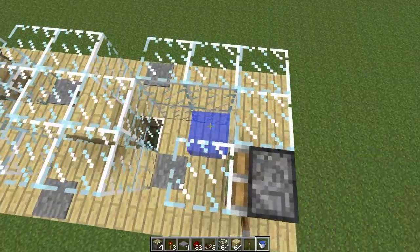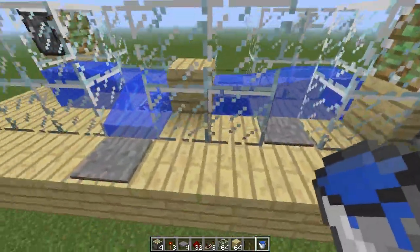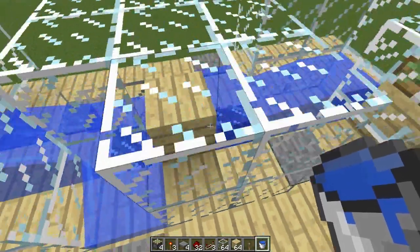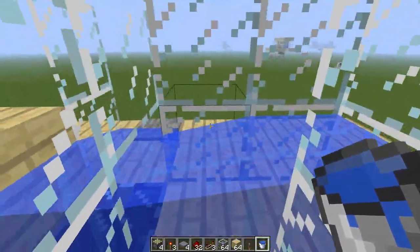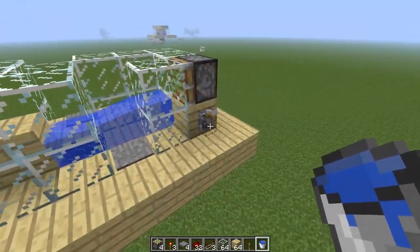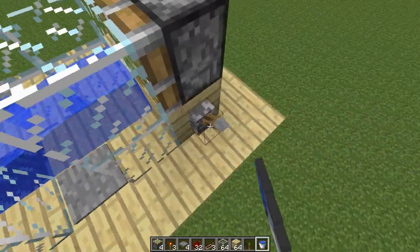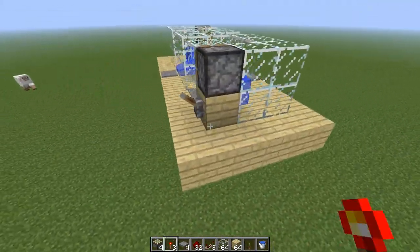Raise the u-shape two blocks higher like so. We are almost done. Now you can drop in the water bucket in there. As you can see, this is your retrieving item side and this is your dropping in item side. So far so good — when you flip this, the pistons will close and the items will flow to the other person.